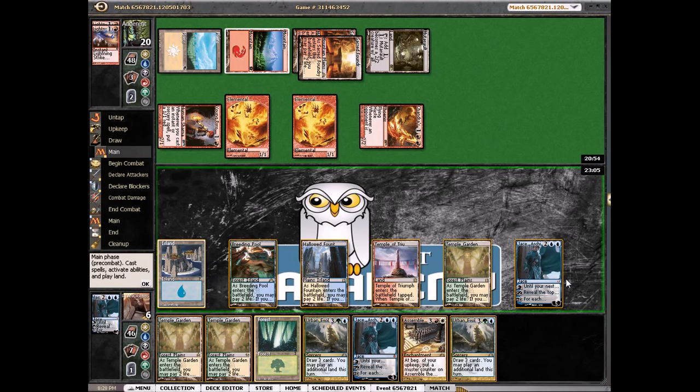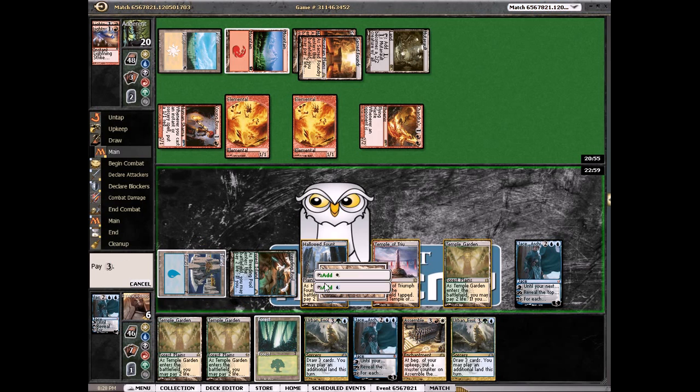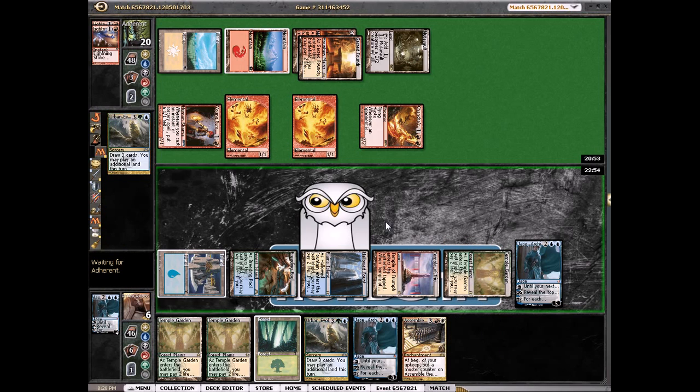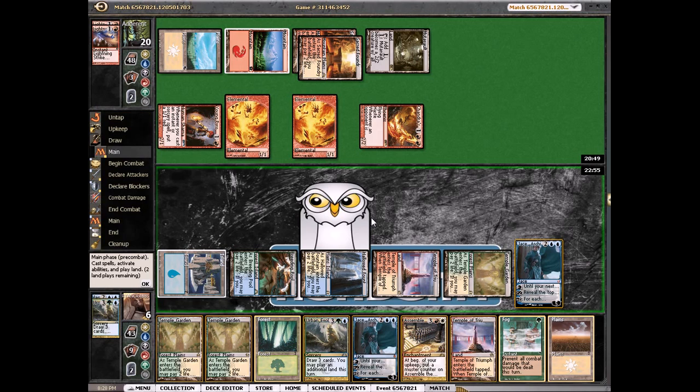I can minus it and try to hit Supreme Verdict, but if we don't hit Supreme Verdict we just lose. So I don't think I can do that — I'll just plus it again after Urban Evolution, hoping to draw something next turn. I hope he doesn't have a three-damage burn spell, which is highly unlikely — we're probably just dead. We did hit the Fog though.